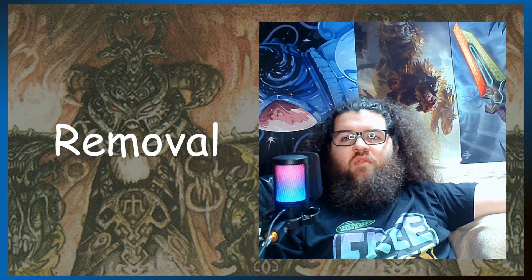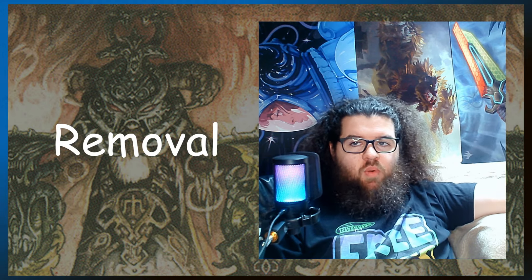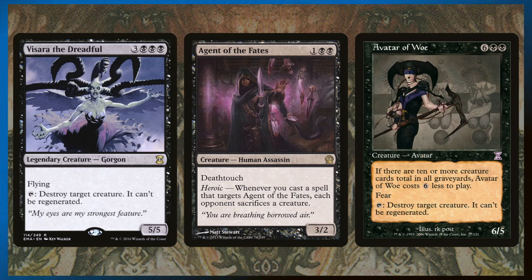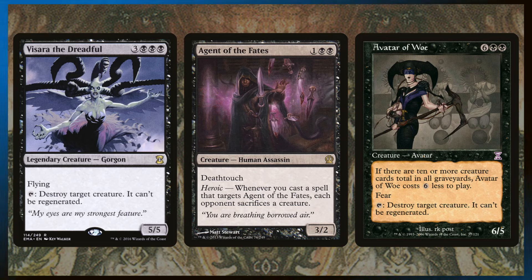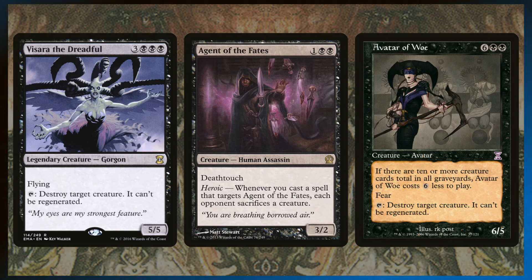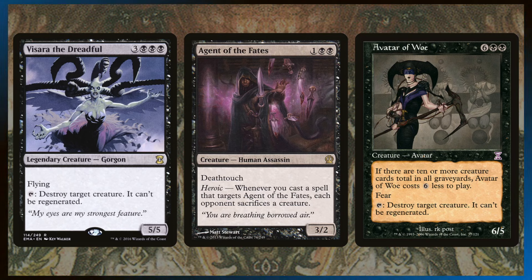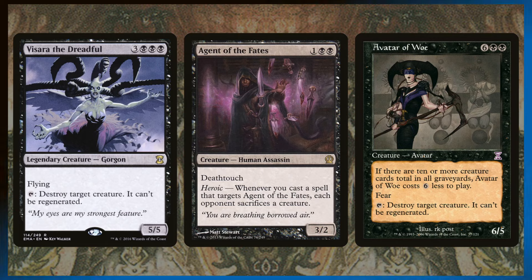We don't need a lot of removal because the removal is in our command zone. But our commander is going to die, so we need access to some removal while it's away. The repeatable removal I put in this deck: Viserra the Dreadful, Agent of the Fates, and Avatar of Woe. Viserra and Avatar tap to destroy target creature, which is ridiculous. Agent of the Fates: whenever you cast a spell that targets it, each opponent sacrifices a creature. So you cast an aura onto Agent of the Fates and it will destroy a creature — it gets around the whole needing-our-commander bit. Agent of the Fates is just a better version of our commander here.